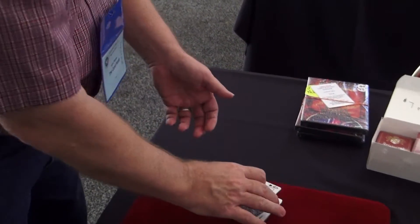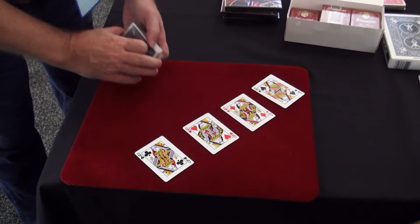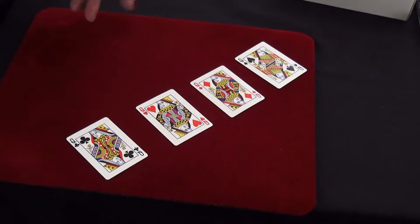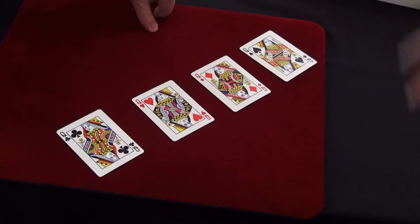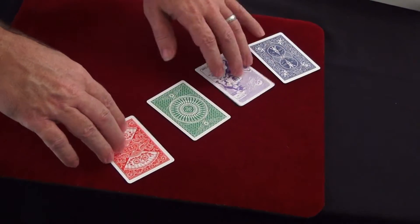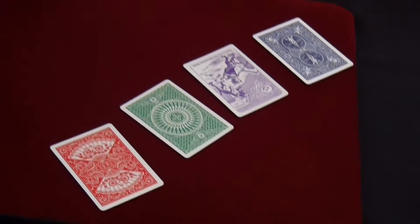Now, let me ask you something. Which one of these four queens do you think has the odd back design? Point to one of them. Your choice, your guess. Heart, diamond, club, spade? Which one? The spade. The spade. Let's see. Oh, that's a pretty odd back. But you see, the strange thing is, there's only four different backs. Every one of them has a different back design. Nice work. Thank you very much.